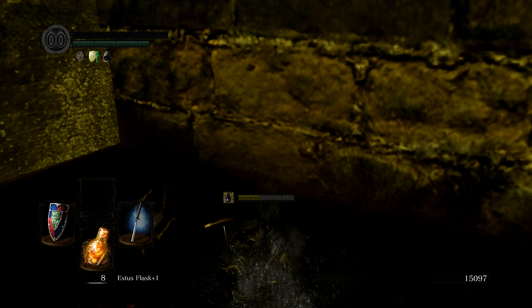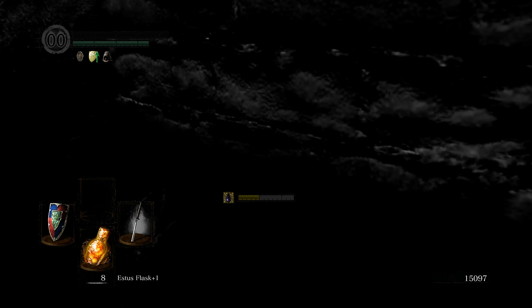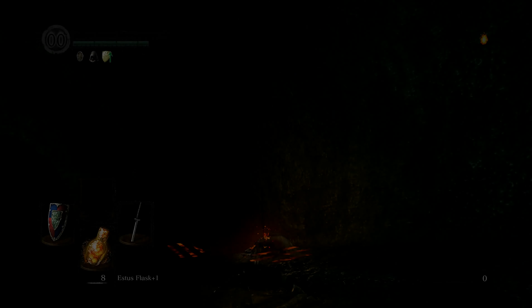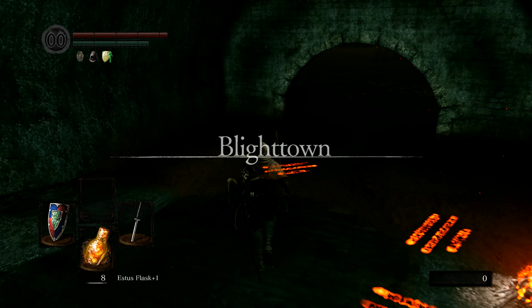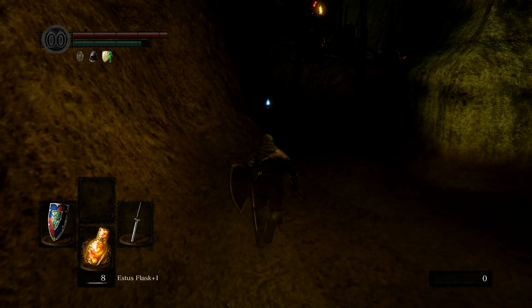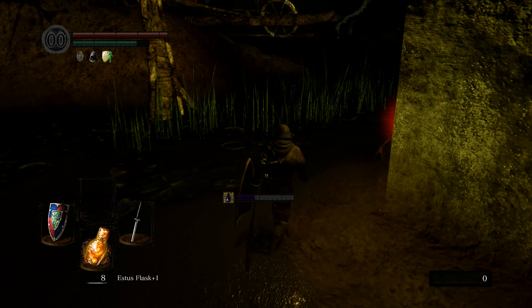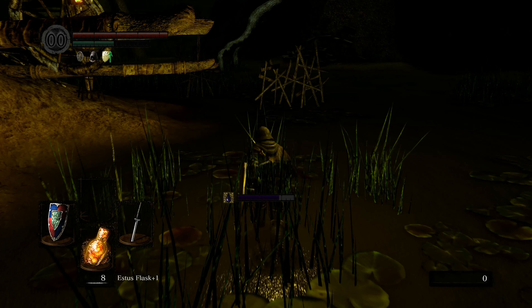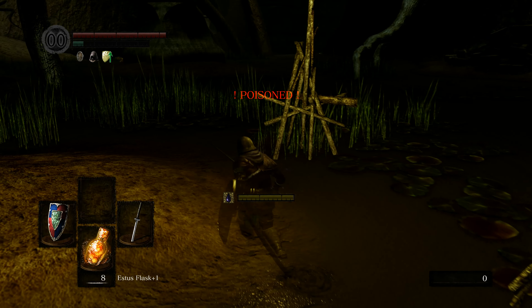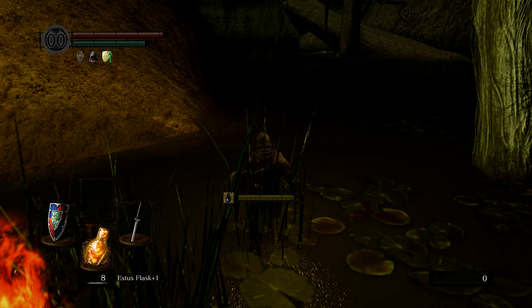And I died - and that's exactly why I wanted to rest at that bonfire, because I'd be back at Firelink Shrine right now and I'd be upset. We're gonna try not to use that poison moss if I can help it because we'll run out. There's not really any way to avoid getting poisoned here, so we'll try it again.